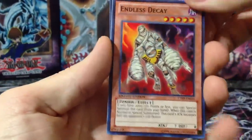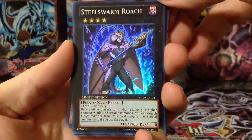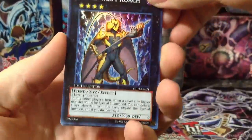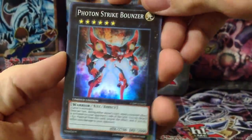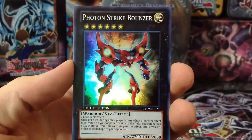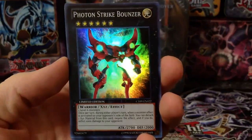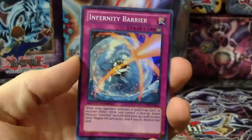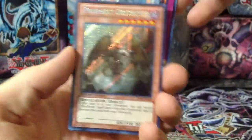Then you have Endless Decay — cool looking super. Steel Swarm Roach; I know most people like using this card, I probably won't keep him. Photon Strike Balancer — that's a nice looking card. I actually like the way this card looks, with the eyes. It's alien — it goes with the Photon, Galaxy Eyes Dragon, and the Neo Galaxy Eyes Dragon. And then the Super Infernity Barrier. So those are the promos.